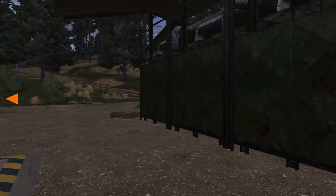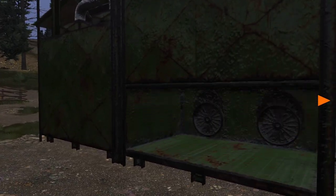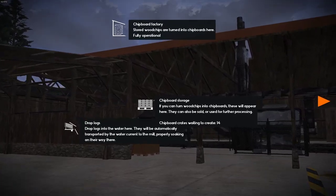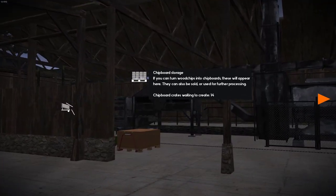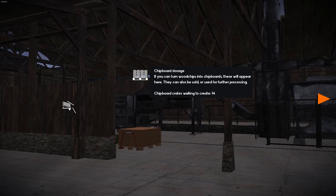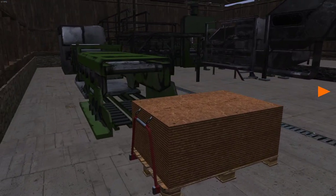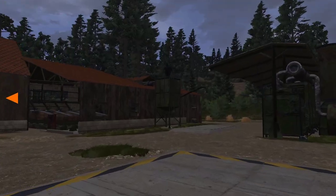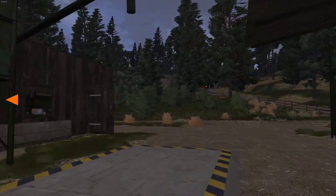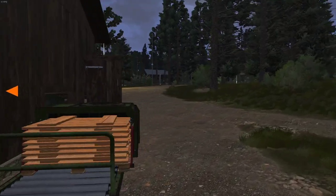The dryers — we need a forklift to put planks in the dryers. Another thing I noticed: if I use the engineer's tool, right-click on the mouse, it says chipboard crates waiting to crate — 14. For some reason I've got 14 chipboard crates and I haven't even emptied any wood chip or bark. So you can see how many is actually in the pipeline waiting to come through.